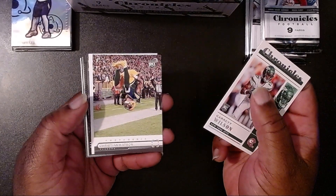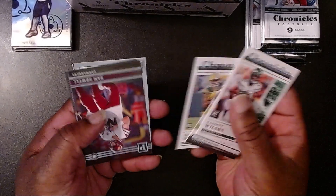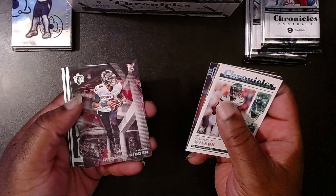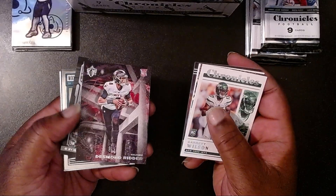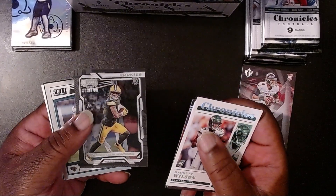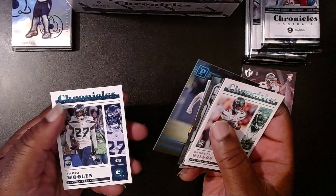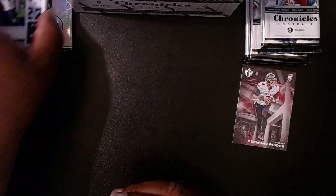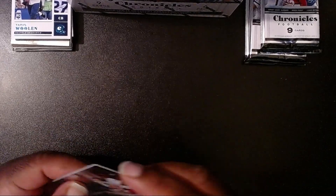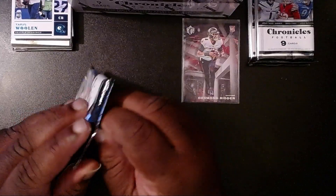Pack three: Garrett Wilson, then Christian Watson doing a backflip — or extremely mooning the audience — another Christian Watson, Sam Howell with the Commanders under new ownership, Desmond Ritter with the Falcons — going to sleeve that one up — then Christian Watson with the clear acetate, Trayvon Walker, a teal Quay Walker, and a teal Tariq Woolen.